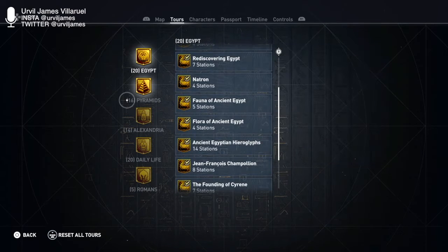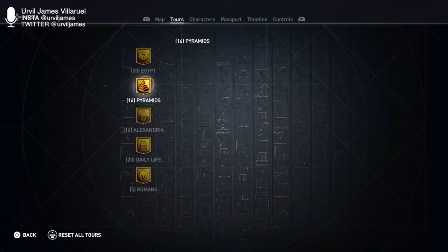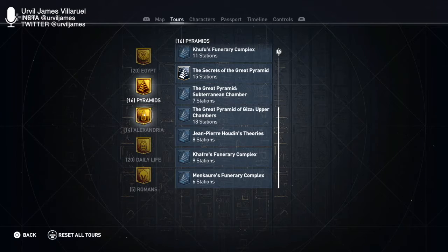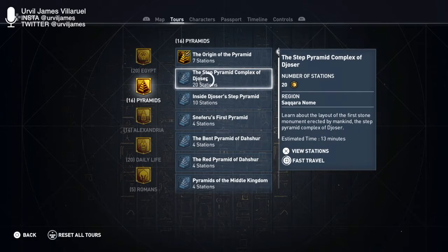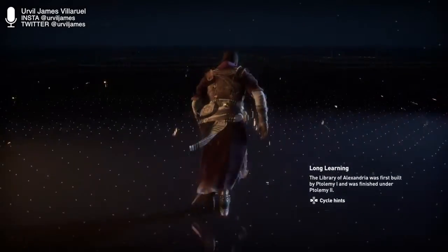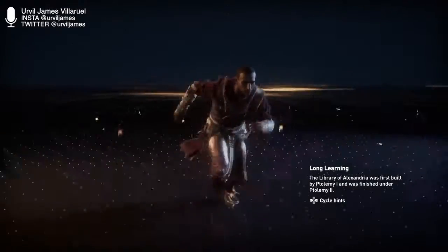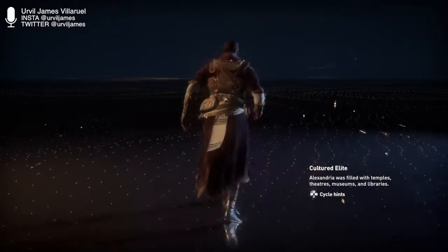We are back with Assassin's Creed Discovery Tour. We finished off the Egypt section, so now we're moving on to Pyramids. After Pyramids, Alexandria, Daily Life, and then Romans. This is a great game for educational purposes — definitely worth the pickup if you have Assassin's Creed Origins, or even if you don't. The game I didn't really like, but this Discovery Tour thing is pretty sweet. Definitely worth it in the long run.